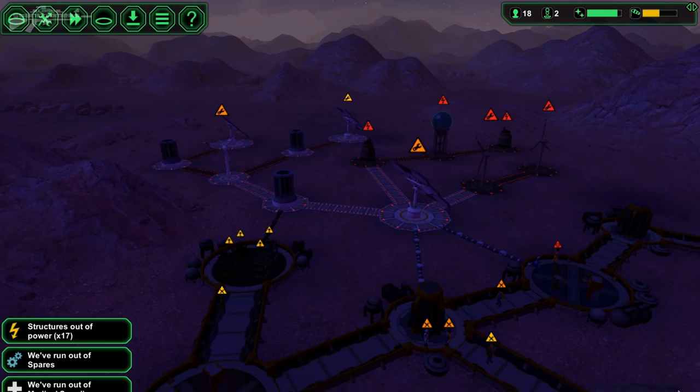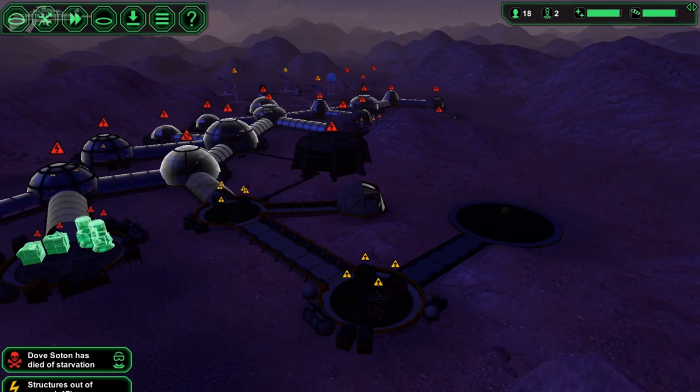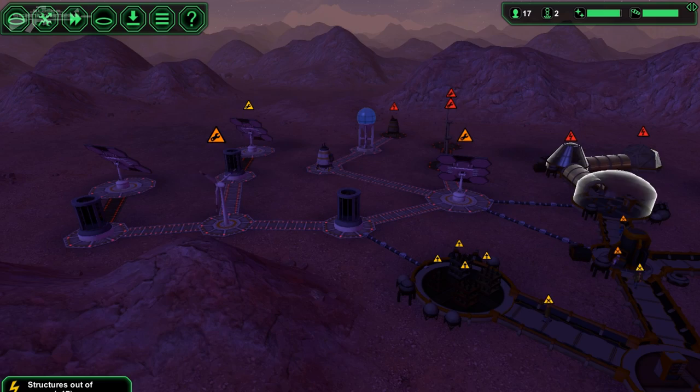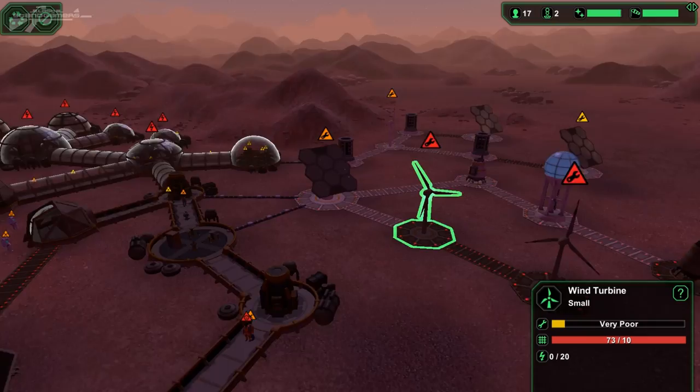The priority system works well-ish, but it would be great if you could manually assign people to jobs. At the moment they seem to just be standing around — these people could be fixing something, but they can't fix it because there's no spare parts. Because no one was working on the spare parts machine when there was time. So that's quite the dilemma. We've got our first death — of lack of oxygen perhaps — and someone has died of starvation. The power is constantly going on and off. There were no spare parts ever built, and it just created a massive knock-on effect that ended up failing my base.